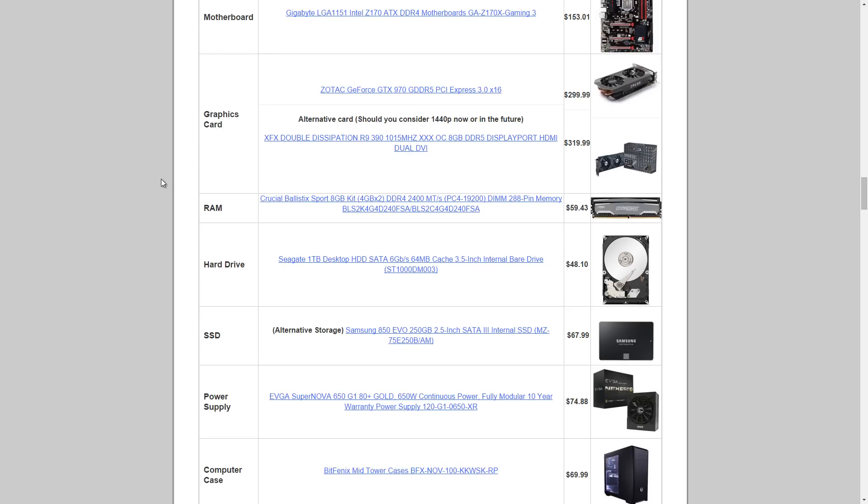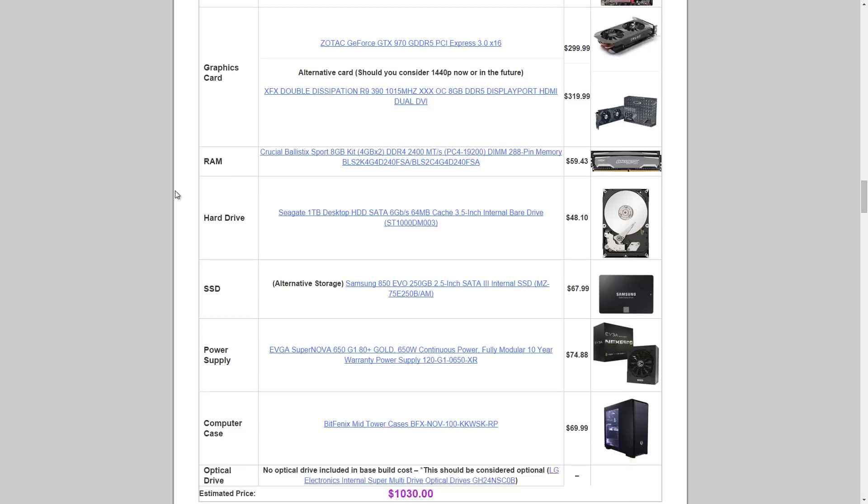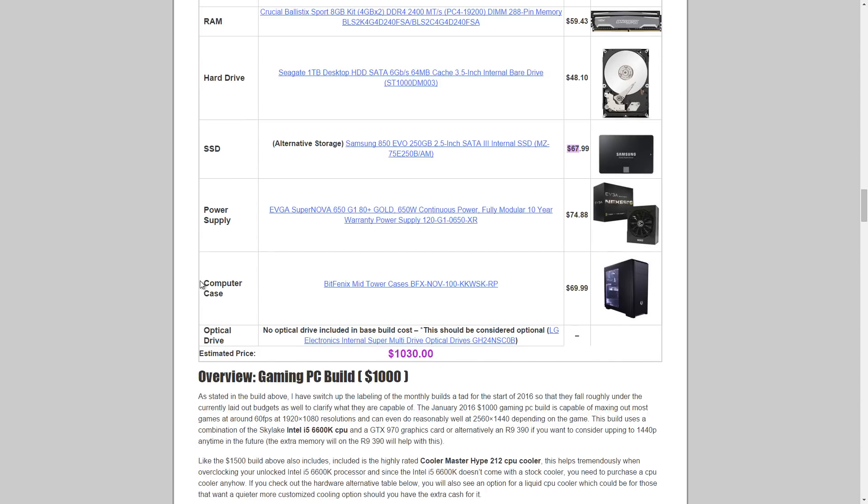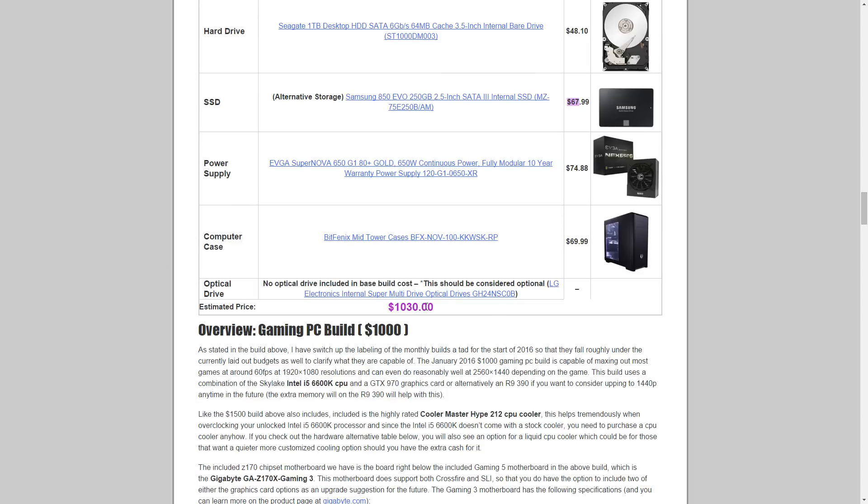For RAM, we have the Crucial Ballistix Sport 8GB DDR4 kit at $59.43 — 8GB instead of 16GB to bring the cost down. Storage includes a Seagate 1TB HDD at $48.10 for lots of cheap space. As an alternative, you could go with a 120GB or 250GB Samsung SSD — the 120GB version is $67.99. For the power supply, the EVGA Supernova 650 G1 at $74.88. The case is the new BitFenix Mid Tower Nova at $69.99.